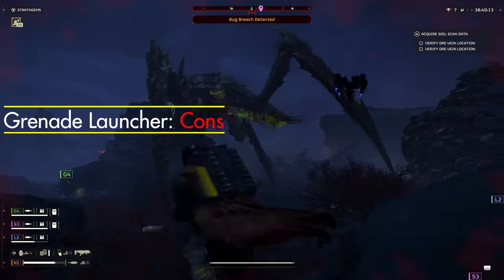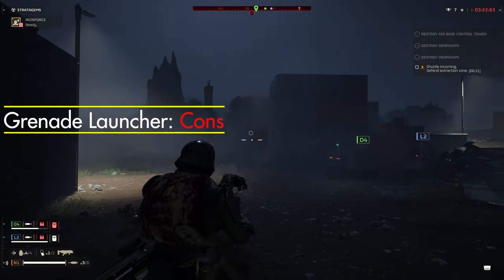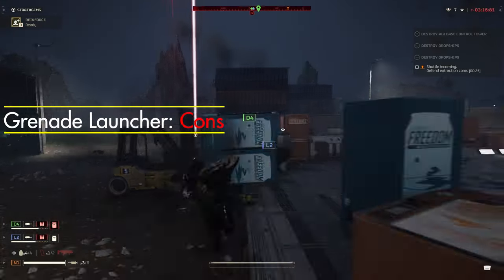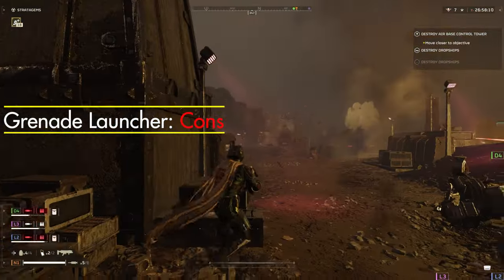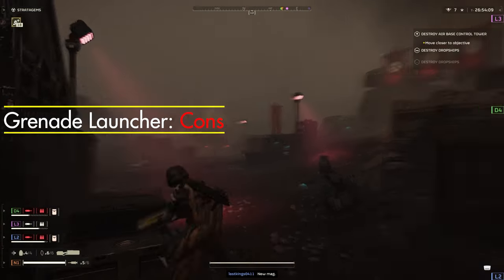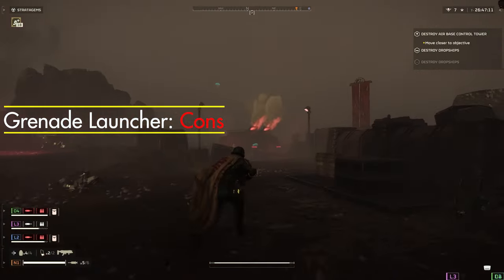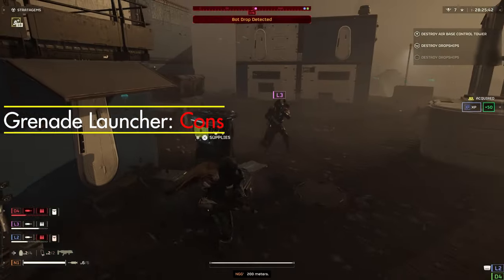When facing those large enemy types like biotitans and hulks, the grenade launcher just falls short. Where it really shines is against those medium-sized enemy types, but it struggles to put a dent in those larger ones. There were multiple times where I was tempted to use this weapon to clear adds, but in reality that's a job best suited for your primary and secondary gun slots. The launcher's ammo capacity is far too small and the ammo is way too precious to be used clearing adds — it's much better used elsewhere on the battlefield.